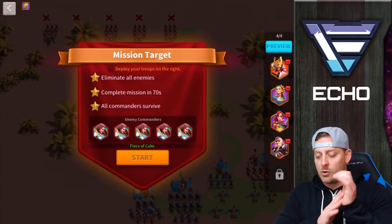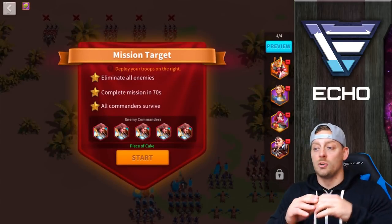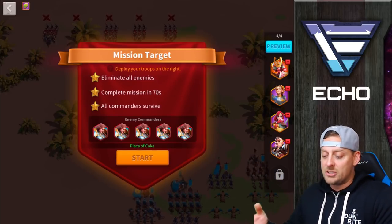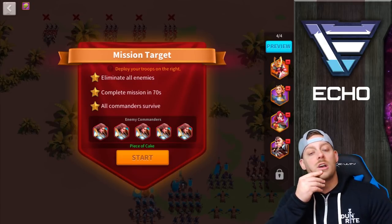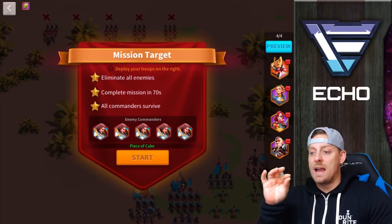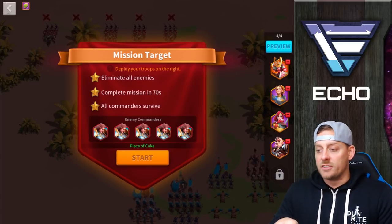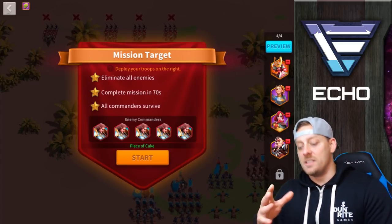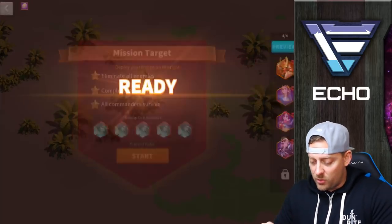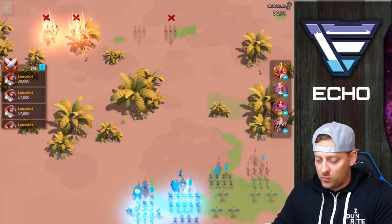Let's jump into this challenge. Lots of Lancelots — we're taking on lots of Lancelots. The objectives are: eliminate all enemies, complete the mission in 70 seconds, and have all commanders survive. This could be tough if there are five different Lancelots around the battlefield. And there are — five lined up, as I can see beyond this mission target. We're going to go in and attack right away.